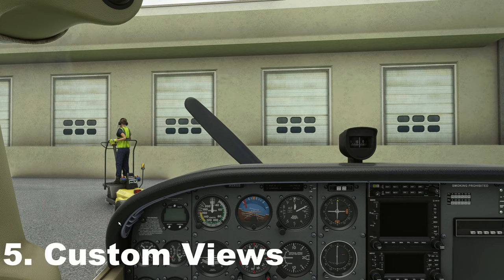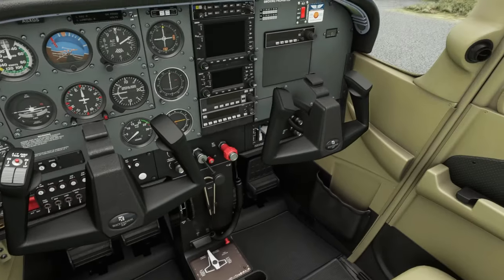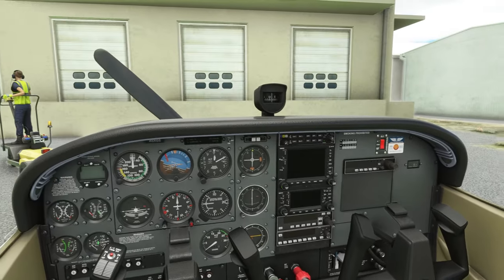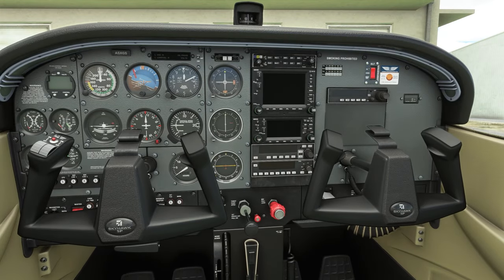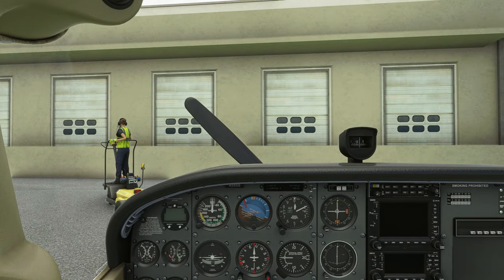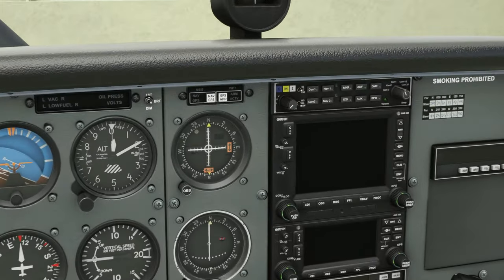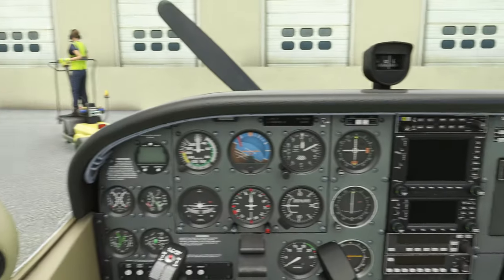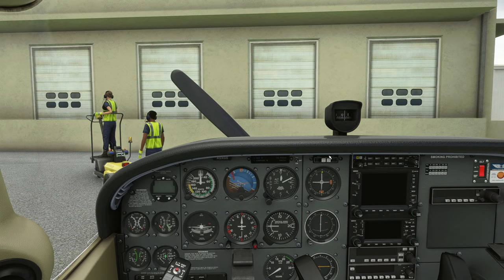The next tip is how to set up custom views. Sitting in your aircraft, you can look around by right-clicking with your mouse, scroll in and out to adjust zoom, or use your arrow keys to move left, right, up, and down. Press F to return to your central position, or the spacebar to raise your eye line slightly. But you might have a situation where you need to quickly access something like the GPS, and rather than swivelling around every time, you can set up a permanent saved view.